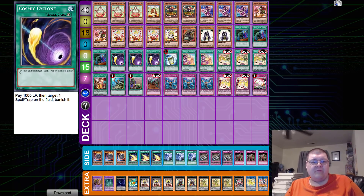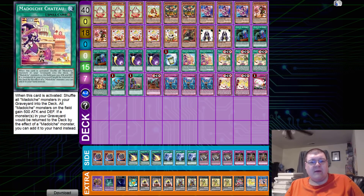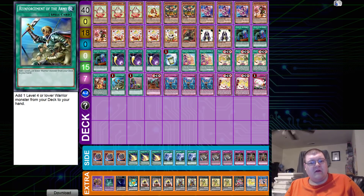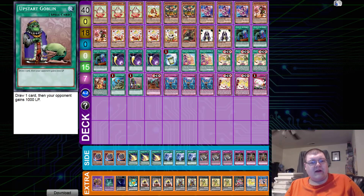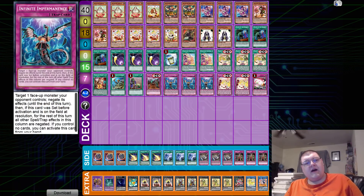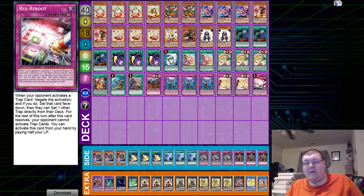For spells we have triple copies of Cosmic Cyclone, one Instant Fusion, two copies of Chateau, triple copies of Salon, one Ticket, one copy of Roda, and one copy of Upstart Goblin. Then we have one Gravedigger's Hole, triple copies of Infinite Impermanence, two copies of Promenade, and we're actually hard-playing one copy of Red Reboot here.